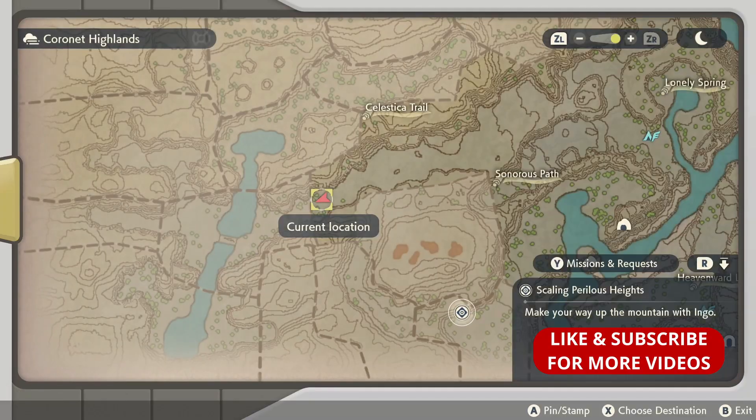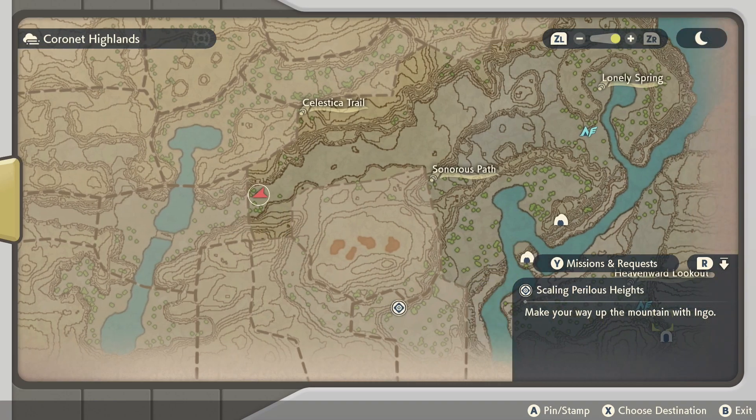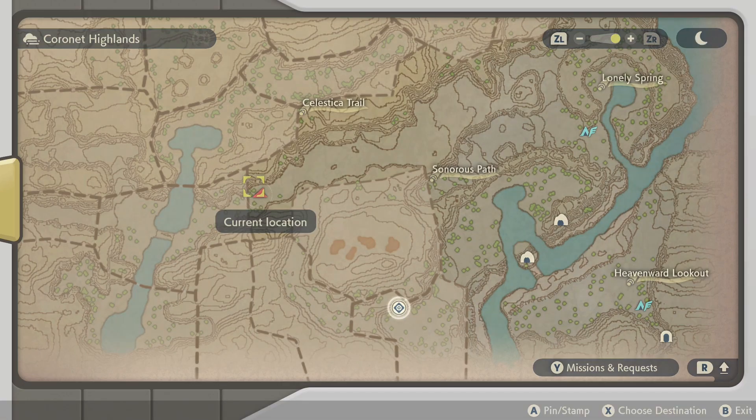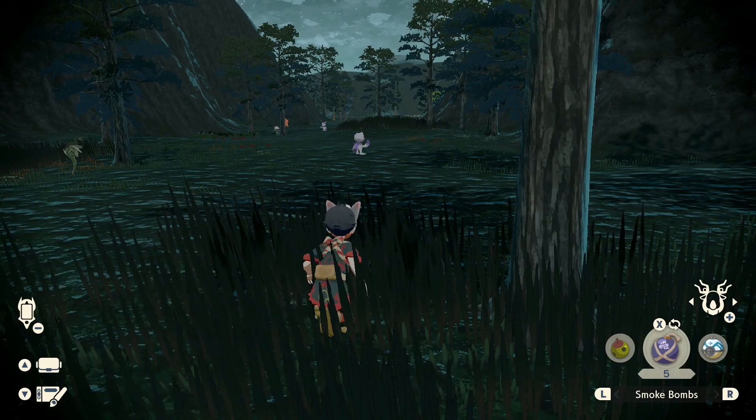First things first, you're going to want to go to Coronet Highlands. Once you're here, you're going to have to go through this cave system to end up on this side. Once you arrive here, you're going to go all the way around until you get to this part right here, and that is where Sneasel is at. So we're going to go ahead and capture this first and then we'll talk about evolving it.